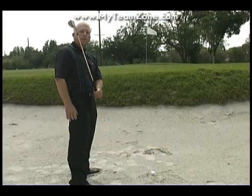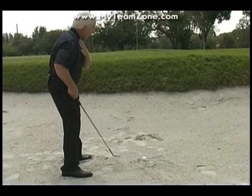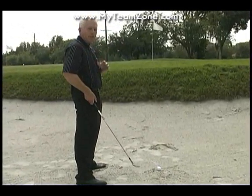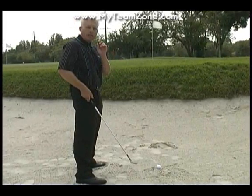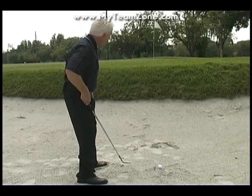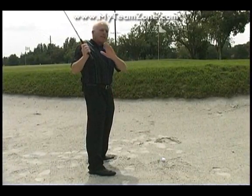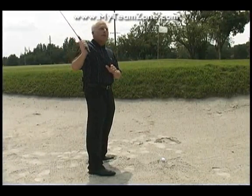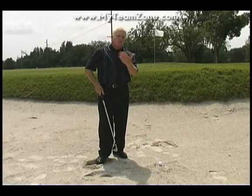On the backswing, get the club up rather quickly — hinge the club up pretty quickly, a lot more than on other shots around the green. This is mostly a shoulder, hands, and arms motion; there's not a lot of motion from the lower body. If you start moving your lower body on a bunker shot, you're going to get three possible outcomes: an okay shot, a thin shot into the lip, or a fat shot that won't get out. Keep your lower body still. The length of backswing will determine the length of your shot — aim for about a 10 o'clock position. Make sure your backswing is smooth, because it will give you a chance to have a smooth downswing.